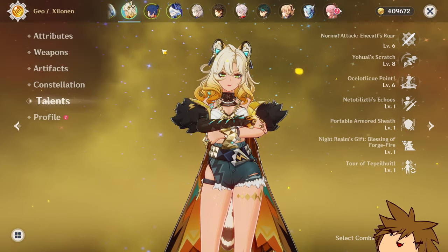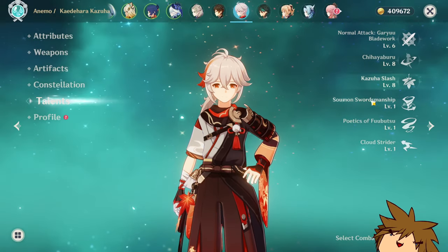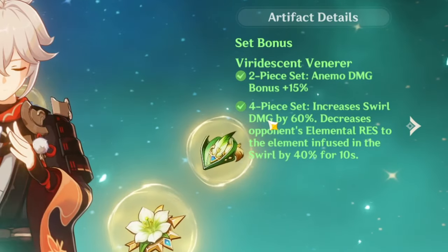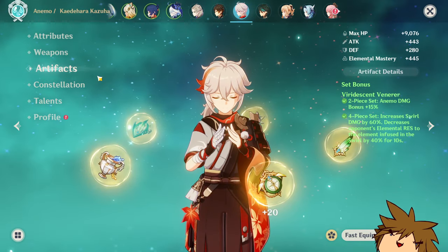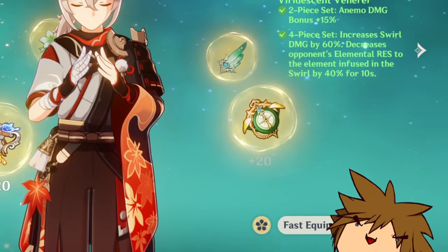For those wondering about the difference compared to someone like Kazuha — Kazuha has an artifact set that does 40% resistance shred, which is really cool. And then with Shilonen you have the 40% elemental damage bonus from the Sinner City artifact set. I don't know the exact numbers, but either way you're going to be benefiting.